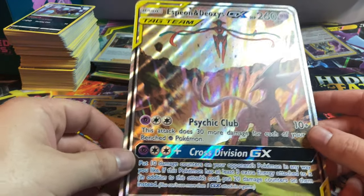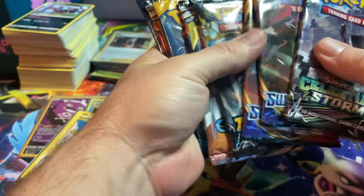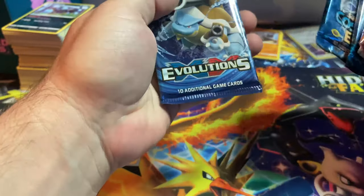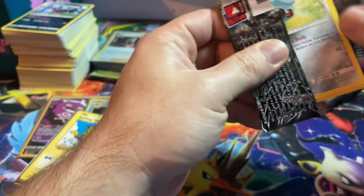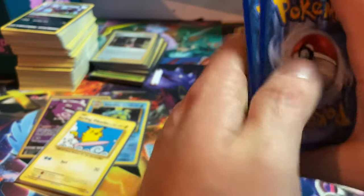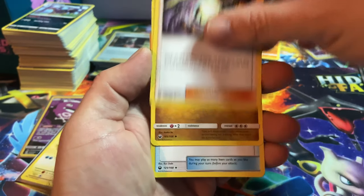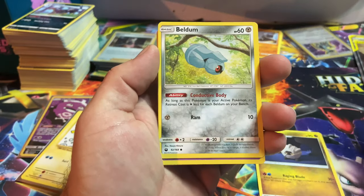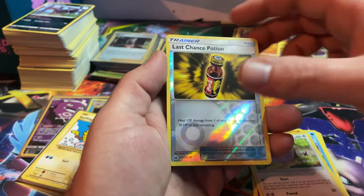We also get an old-school OG jumbo card — that's going nice in my collection. We've got Celestial Storm, Sword and Shield, Lost Thunder, Cosmic, Sun and Moon, and Evolutions. Starting with Celestial Storm — I have no idea what's in it. Four to the front, starting off with Lightning Energy: Underground Expedition, Sheldon, Beast Ball, Beldam, Shuppet, Mudkip, Torchic, Whismur, Last Chance Potion, and a Sceptile.